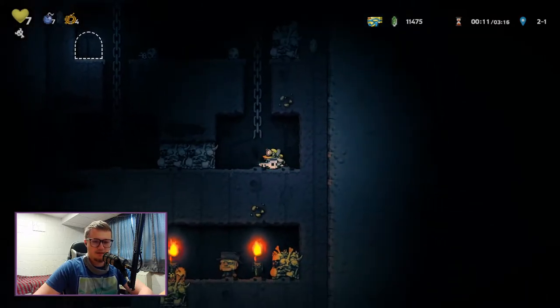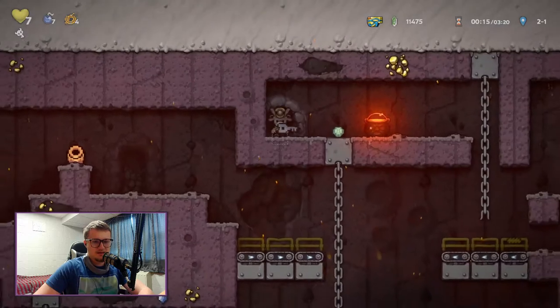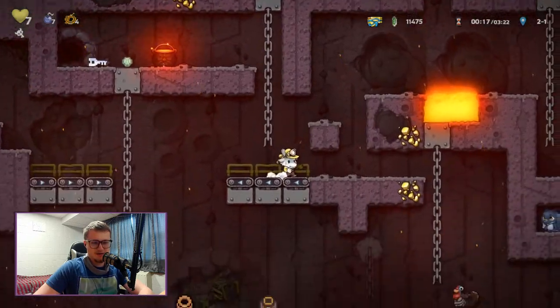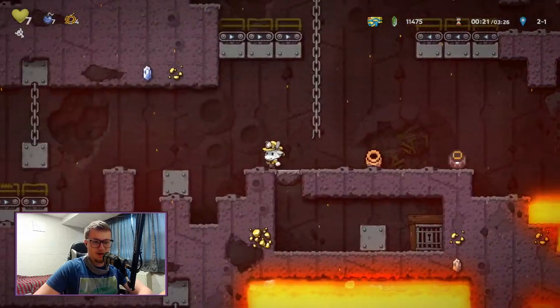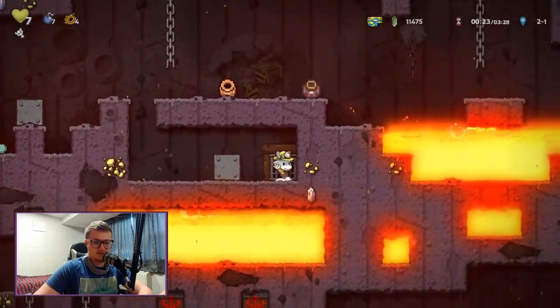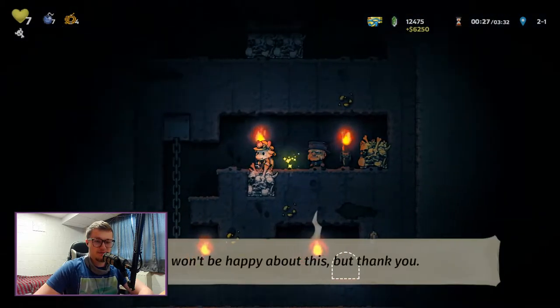I do not feel like having this much health is justified right now. Von Horsing is literally right below me — I don't even need this key. What am I doing? This key is completely useless. I have the skeleton key. I'm stupid. I can just ride a turkey to my death — I'm glad I got off before that happened.